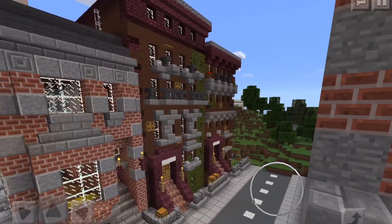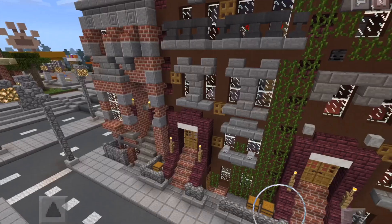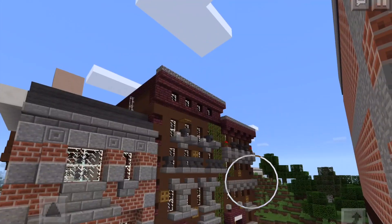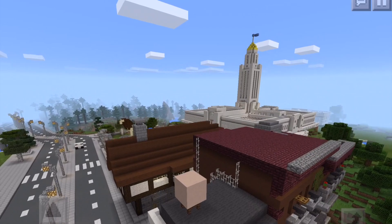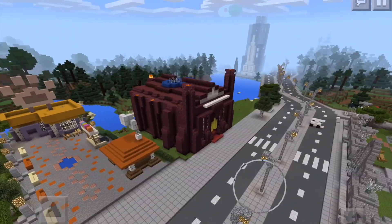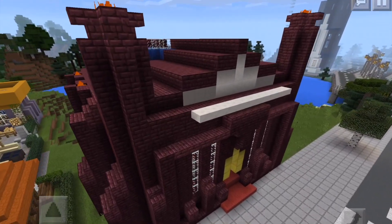Now this is the road with our brownstones. There are three different brownstones — two are very similar and one older brownstone is a little bit different. These are very nice and they have several floors each, decorated on the roof with a water tower and fire escape.